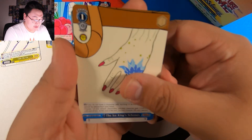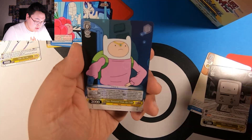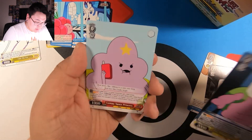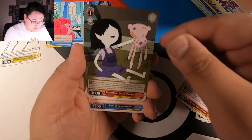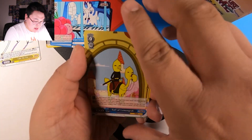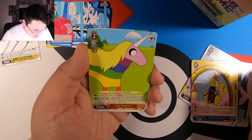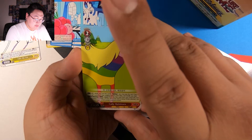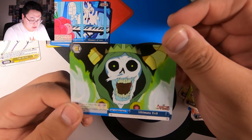Be cool to learn how to play this game though. Ice King Schemes. BMO Noir. Finn Protected from the Cold. Lumpy Space Princess. Marceline with Hambo. Earl of Lemongrab. And a rare is — Lady Rainicorn. And the Leech — Ultimate Evil.